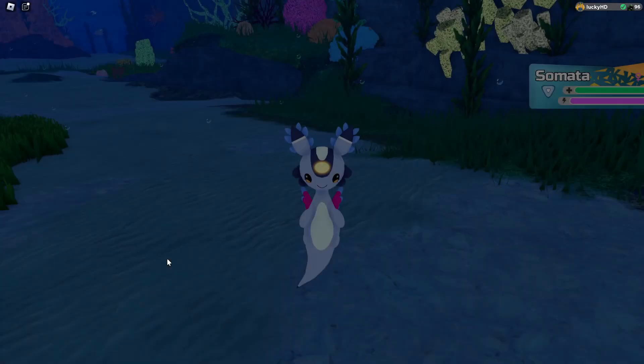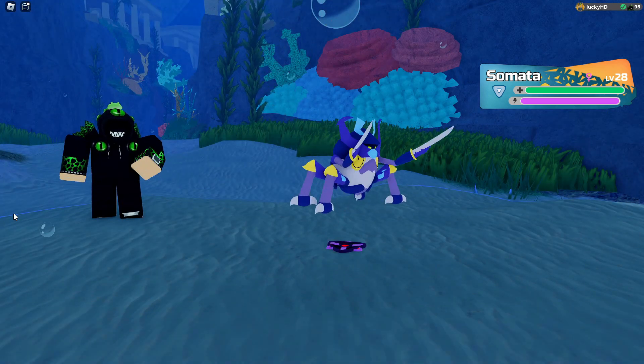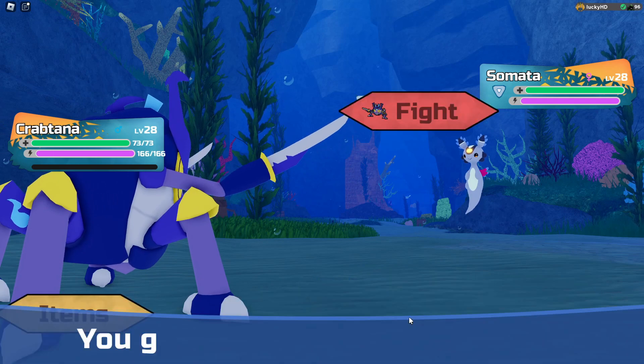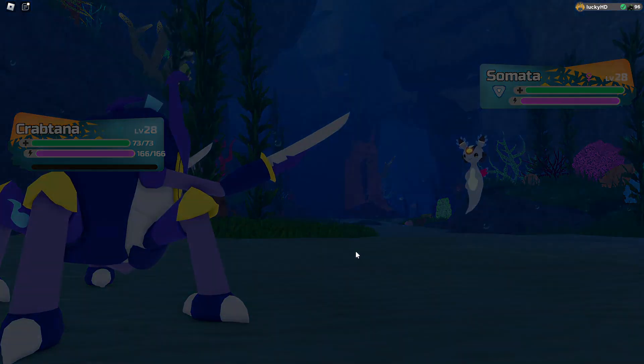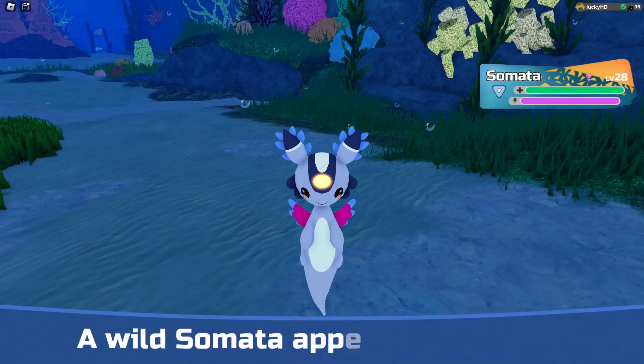Scampi is a pretty common Lumion. All you have to do is head to Arenada Trench and just look around a little bit and you're going to find Scampi pretty fast. Scampi is a pure water type Lumion, so just use your water type discs and you should have a pretty easy time capturing it.